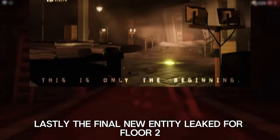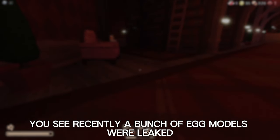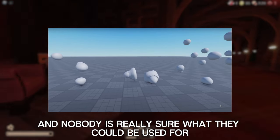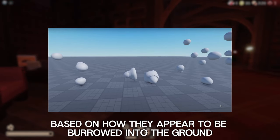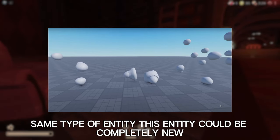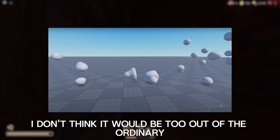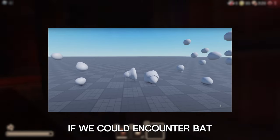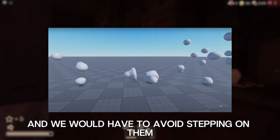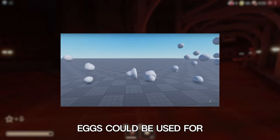Lastly, the final leaked element for Floor 2 isn't really a full entity — it appears to be only part of one. Recently, a bunch of egg models were leaked, and nobody is really sure what they could be used for. Based on how they appear to be burrowed into the ground, I believe some type of entity will lay these eggs and they'll hatch into more of that same entity. This entity could be completely new, or it could be one we already discussed. It wouldn't be out of the ordinary to encounter Batmoth or squid eggs throughout a Doors playthrough and have to avoid stepping on them, or a new entity will hatch. Really, it's up to your interpretation.